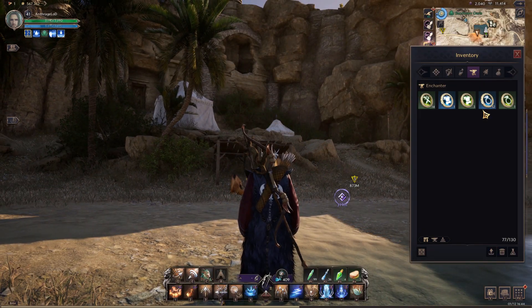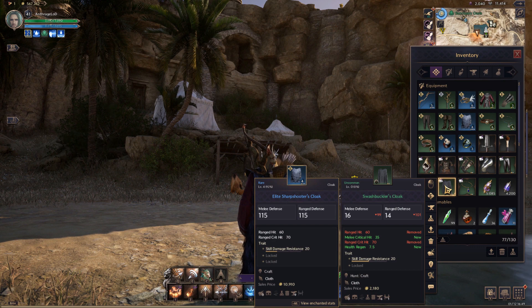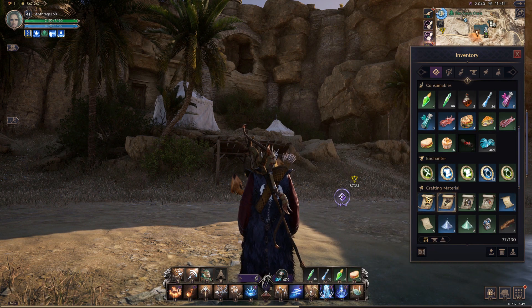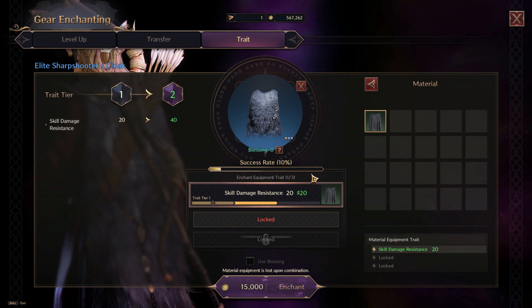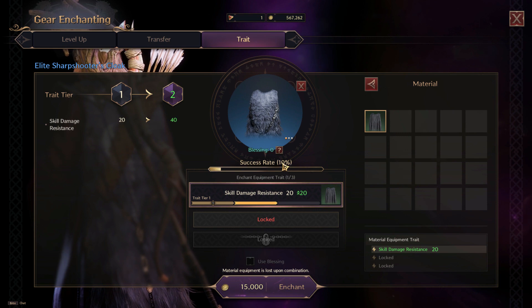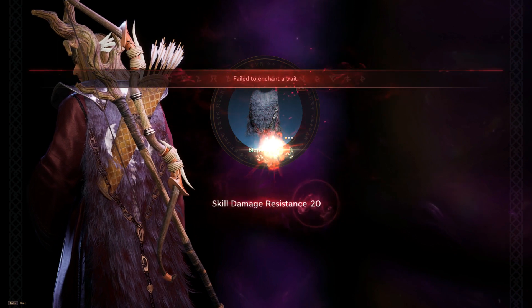So you see I'm wearing this nice cloak, however it is currently un-upgraded and only has one of the three trait slots unlocked. The first thing we're going to show is how you can upgrade the trait using lower tier gear in terms of quality. My cloak is rare and I have this green uncommon cloak with the same trait, and you can see that it gives me a 10% chance to upgrade. This will take it from plus 20 to plus 40 in the skill damage resistance stat, and there's a cost in Solent of course.